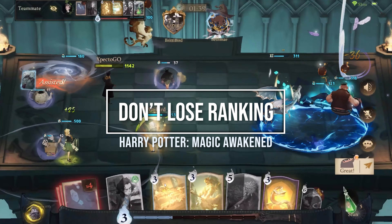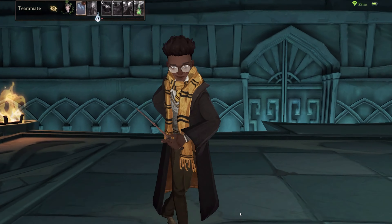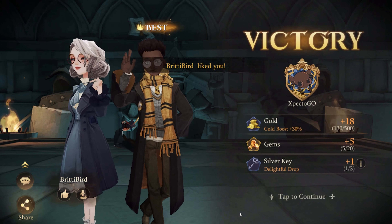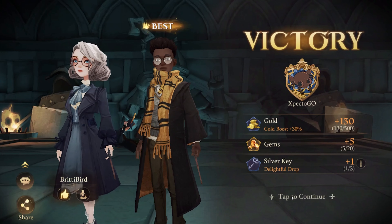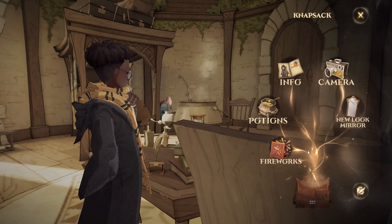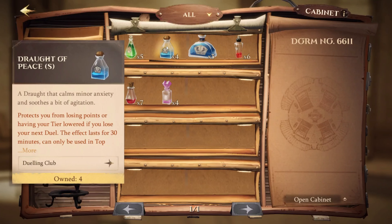What you don't always have a choice in is a duel's outcome, especially when climbing the top wizard rankings. But a feature that isn't talked about enough — allowing you to maintain duel points and even your duel tier — is Potions. If you open your knapsack in the bottom right of your UI and tap on Potions, you'll see the Draught of Peace, small and large. This is unlocked fairly early in the story if you don't have it.